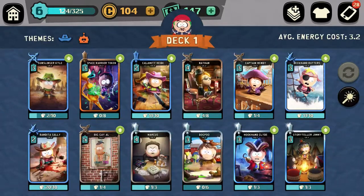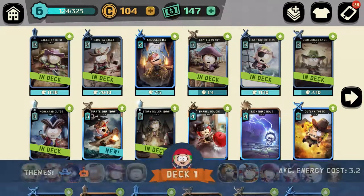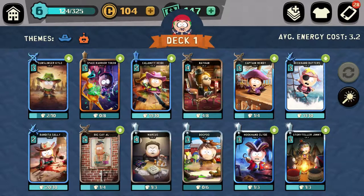Also while we're here, there are different themes of cards. As you can see you've got the blue hat and then you've got the robot. In South Park you can only have two themes equipped at a time.